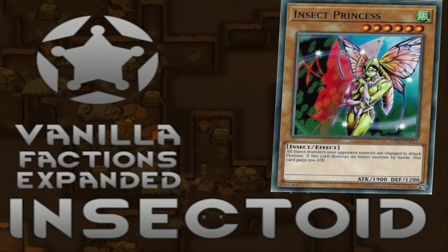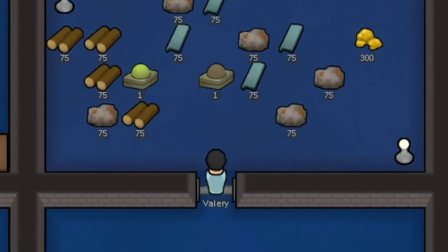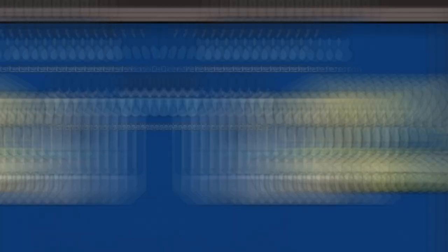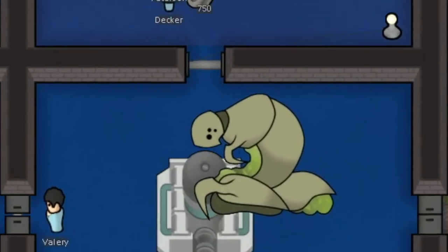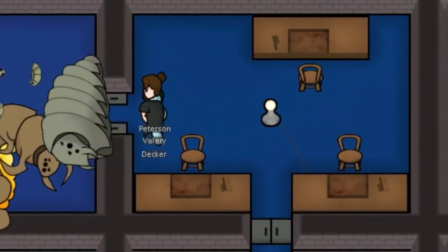With insectoids, you get the drug of royal insect jelly, which you get by either creating a princess to spawn some for your colony, or by butchering certain insectoids. If a pawn takes it, they get joy, a bit of hunger fixed up, but most importantly a 5% flat immunity boost — perfect for when you get the plague.